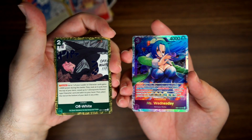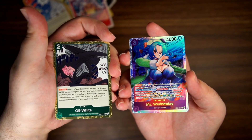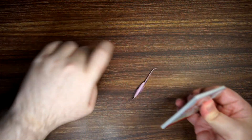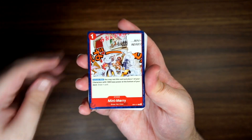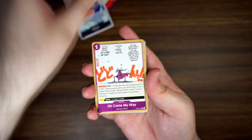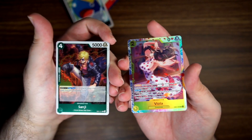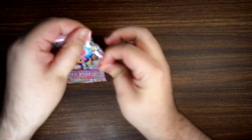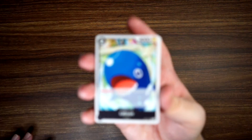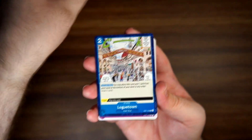Rares are Off-White and Super Rare Miss Wednesday. Rares are Sanji and Super Rare Viola. Okay, I see something shining back there — definitely got something.